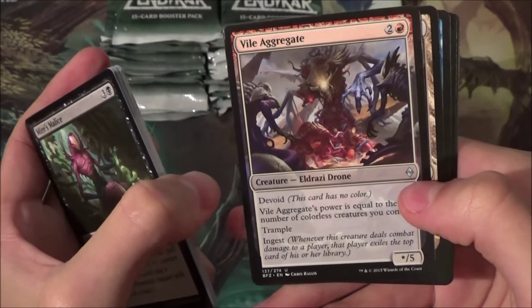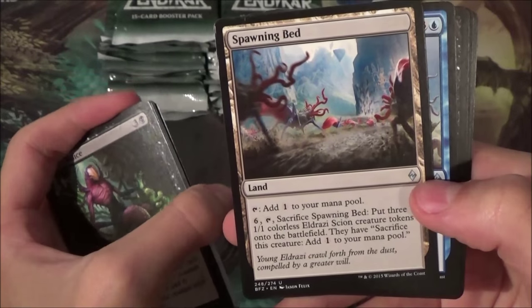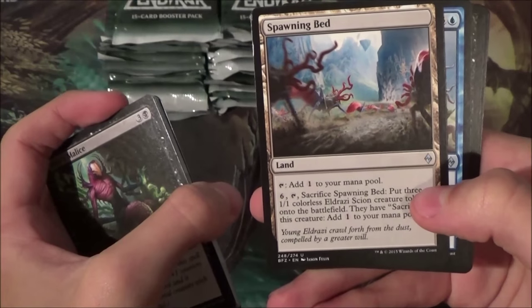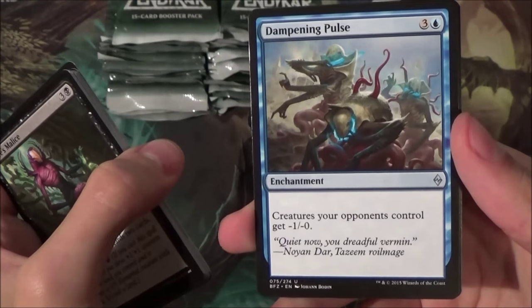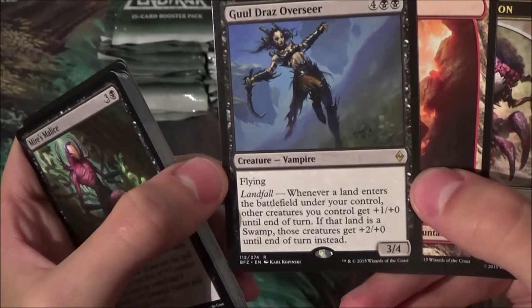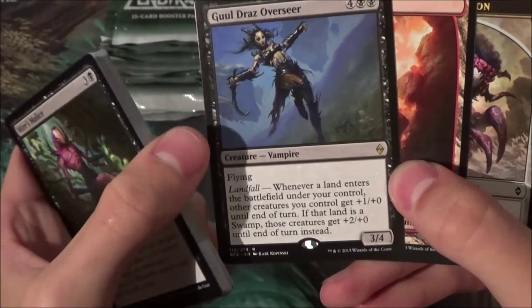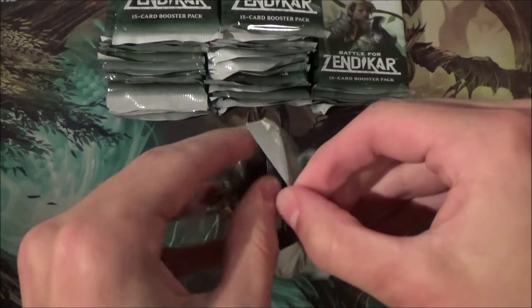I want all the dual lands — those will see play in modern eventually, maybe. They still have the shock duals of course, but this is a good budget option for now. I'm not sure if they'll rise in price but I like them. Vile Aggregate — this card can get really out of hand with all your Scions if you have the right deck, it has trample which makes it pretty decent. Spawning Bed gives you three Colorless Eldrazi Scion tokens for six mana and a tap — really good if you have a grindy game. Dampening Pulse — a nice two-headed giant card. Gudul Lurker — no sorry, Gilt-Leaf's Overseer has landfall, and if it's a swamp you get double the bonus. And a foil heartland.